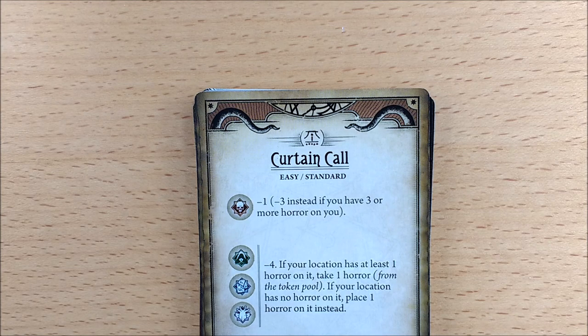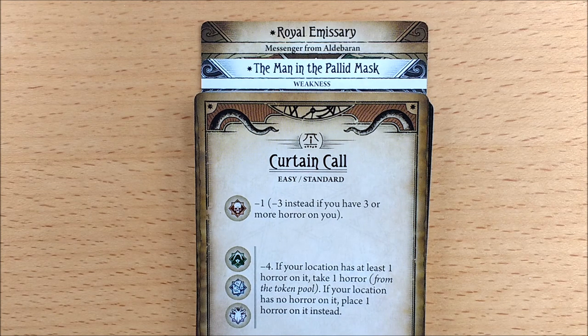Finally you have the encounter set specific to this scenario. As always it's named after the scenario, so it's called Curtain Call, and it consists of 20 cards, beginning with the Scenario Reference card. The first thing you will want to do is remove and set aside cards 19 and 20 at the back: the Royal Emissary and the Man with the Pallid Mask. The Man with the Pallid Mask has a player back if you're having trouble finding him.